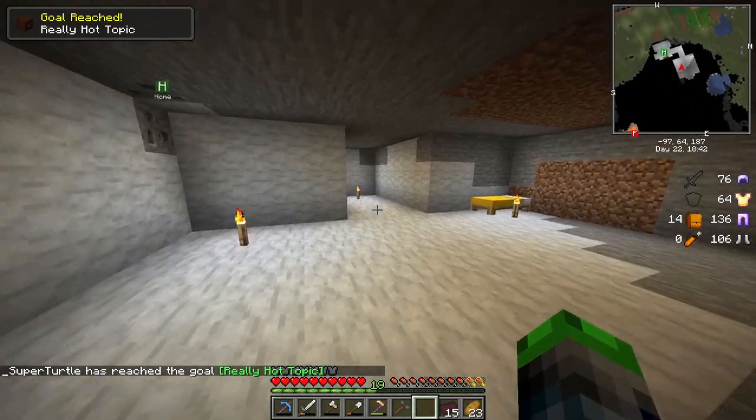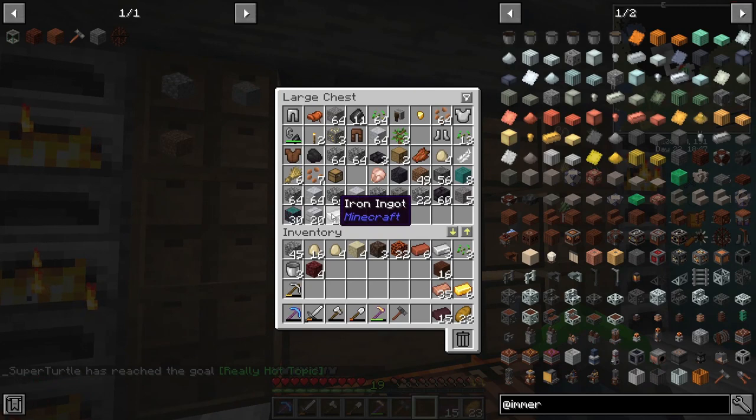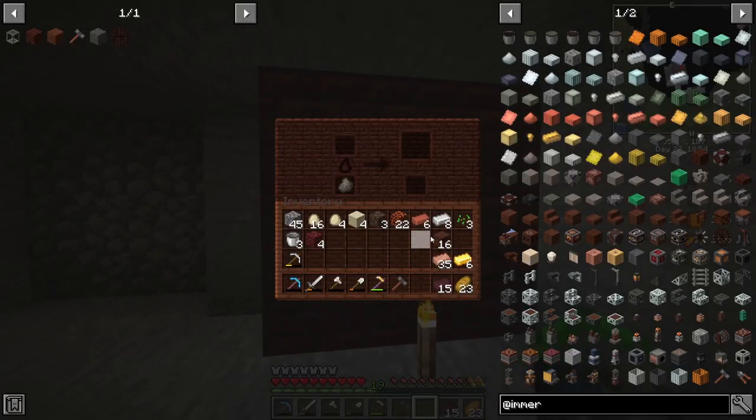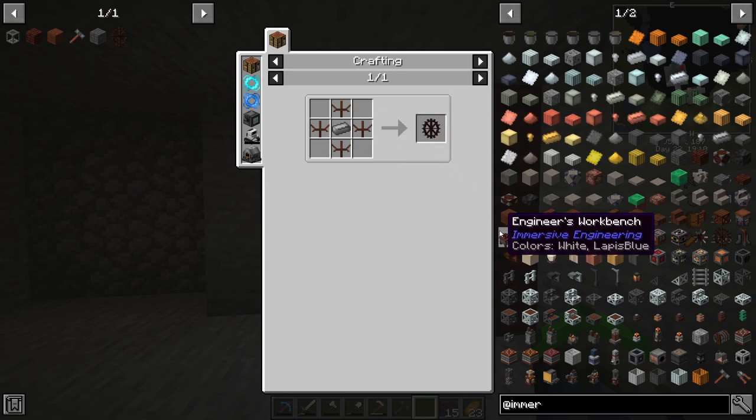Now we use the coal coke and grab some iron — I'm going to have to go get more iron as well. We'll get eight of these since we're pretty low on iron, then throw them in. One piece of coal coke should smelt all of these up. This will produce us some steel, which is all we need to make one of our water mills so we can start producing power.